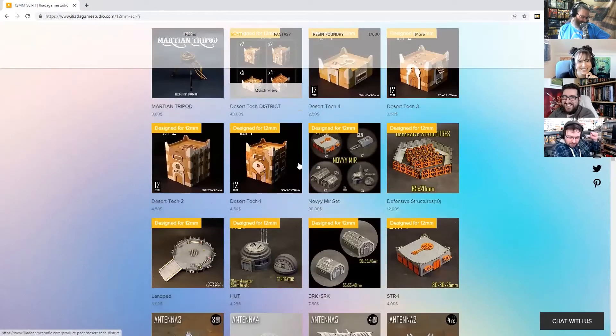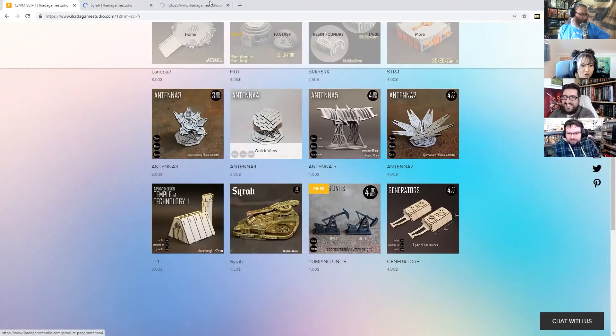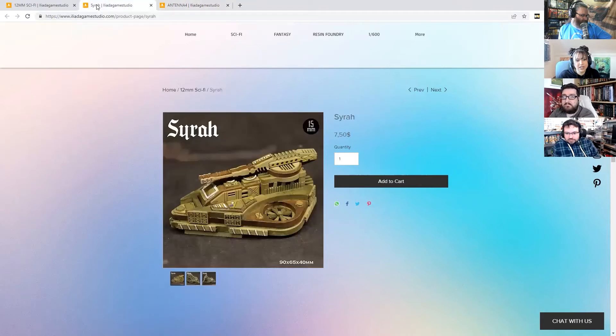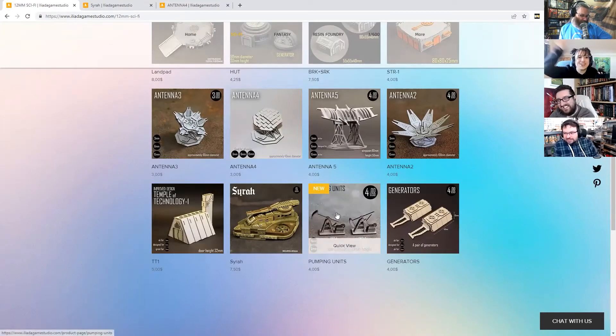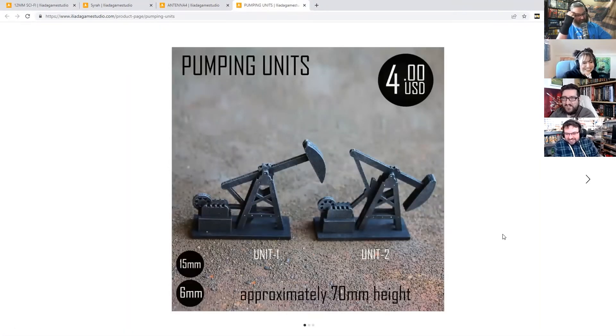You can get the Martian terrain in 3mm, 6mm, and 15mm scales. The big Martian stompy thing is part of the 3mm range or 1/600th. There's also a 15mm floating hover tank. By the time you get down to 15mm, you should just get those spider walkers with the big long legs and dump a box of them on the table - see where they go. Your opponent just runs away! Oil derricks and pumping stations - great for adding character to tabletop.